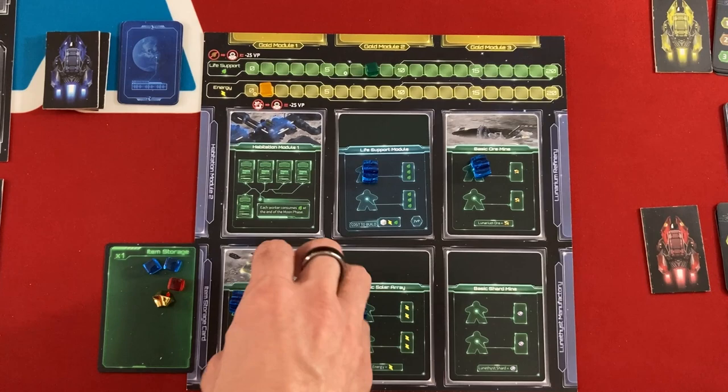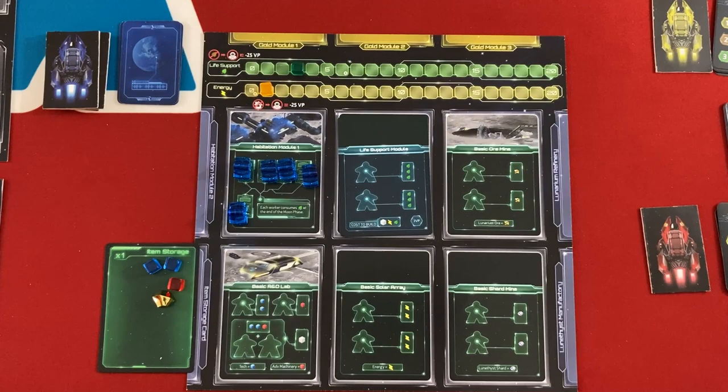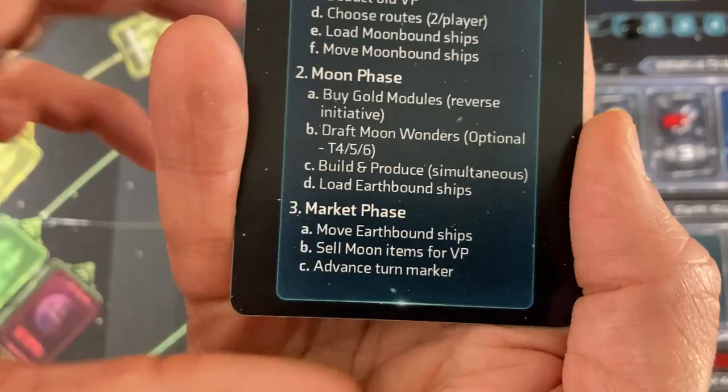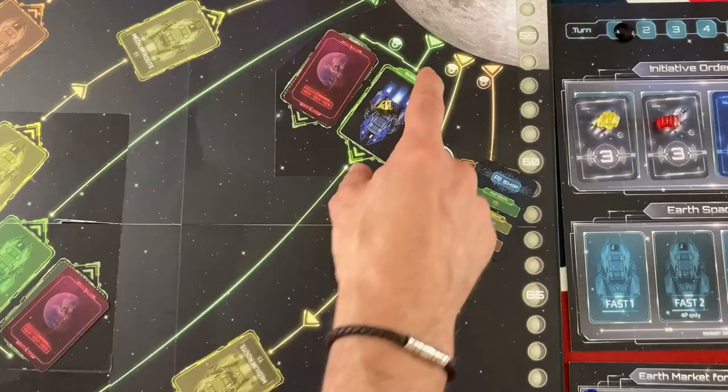We bring all the workers back. We have five people — they can all fit. We are losing five life supports down to three left, but nobody died. Now we're going to load our earthbound ships. In the final version of the game with the correct cards, the AI will load their ships after we load ours, so we won't know what they're going to load or how it will affect the markets. Now we go to the market phase — we move all earthbound ships, sell items that reach Earth, and then advance the turn marker.